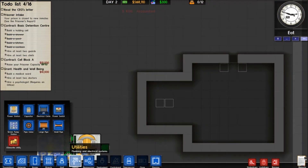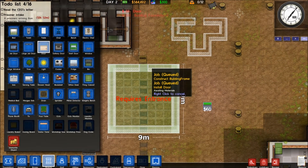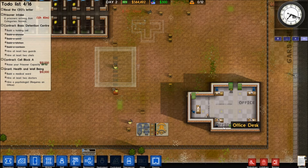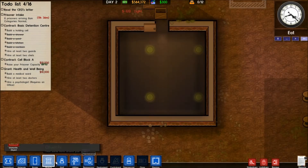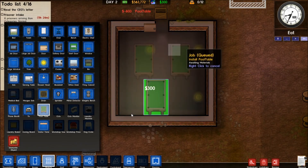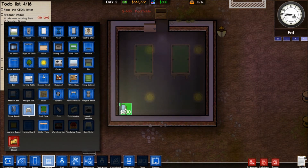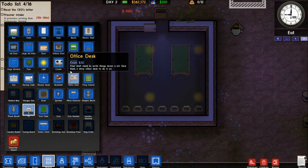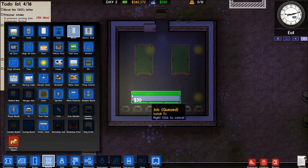Utilities — let's go ahead and add that. Over here we just need a normal door right here. Come on, you guys are working too slow. We need a couple pool tables in here — two pool tables. And TVs. And of course you guys would want a bench, right?